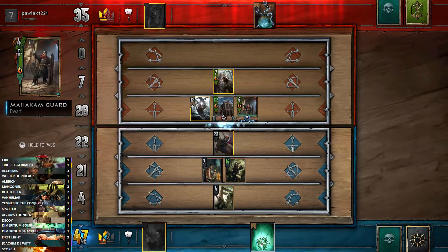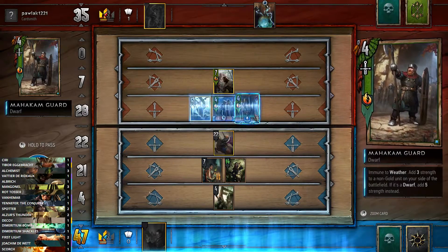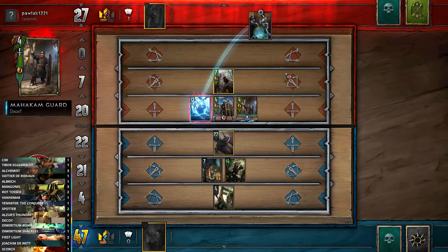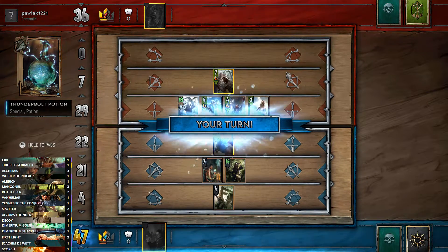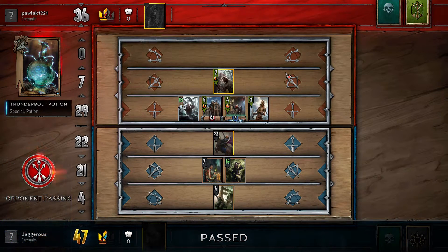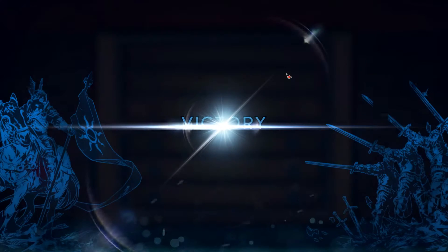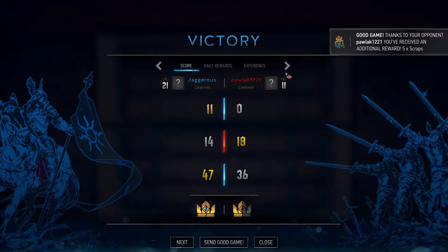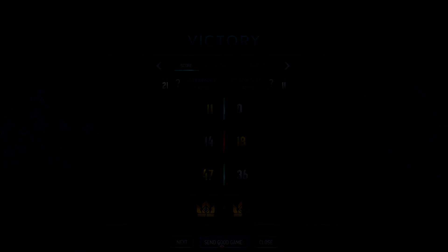I'm comfortable playing our Spotter now — she has nothing to remove it, so we just pop her down. It doesn't matter where we put her since she doesn't have Igni, but if you were worried about Igni you'd put her in the back row so that row wouldn't add up to 20. We have 47 strength, she has 35, with another four in hand. If we reset with the Bomb she's down to 27 plus four — game in hand. We won. That's the matchup into Dwarfs — remove the Dwarfs, use reveal and clear strategies.